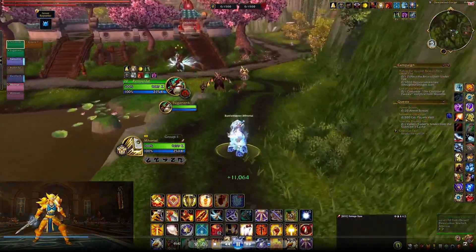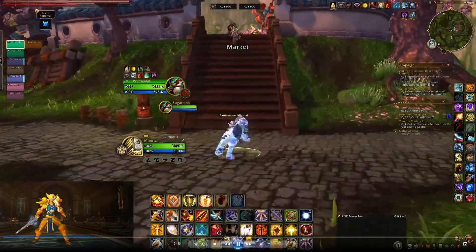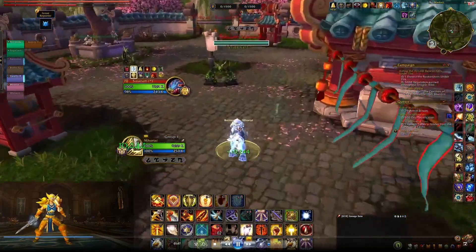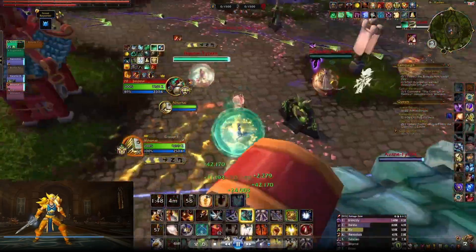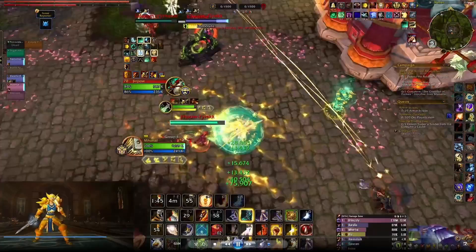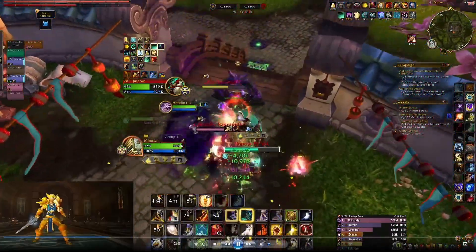The Deep Wind Gorge map consists of five nodes. It has Market, which is in the center. Then you have Ruins, Shrine, Farm, and Quarry on the outside edges of the map. It works very similar to Arathi Basin, the terrain is just different, and it's a little bit bigger than Arathi Basin.